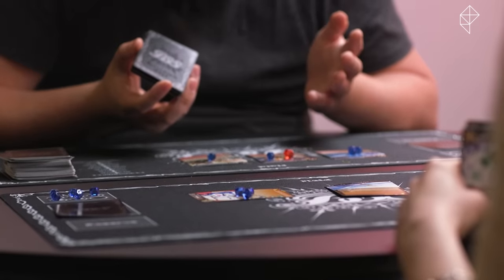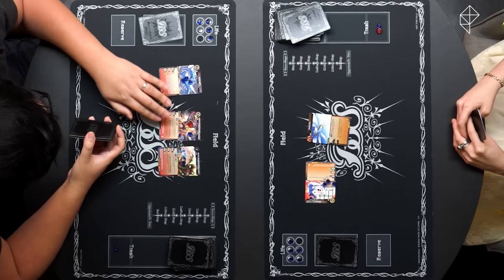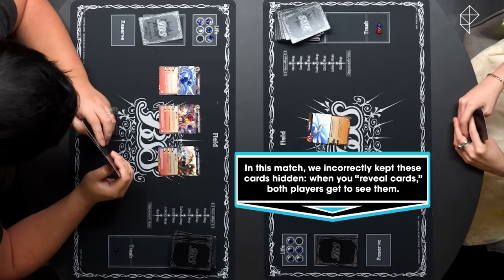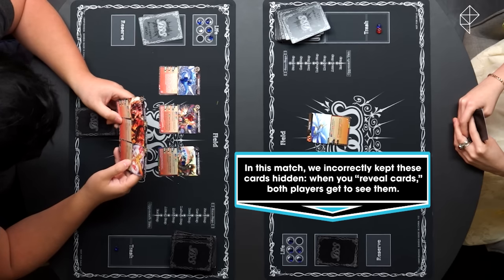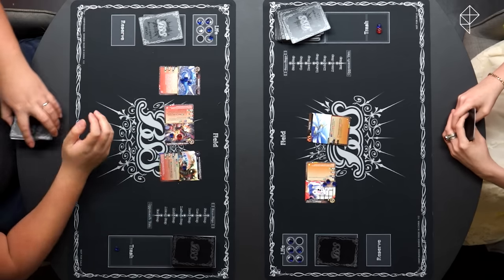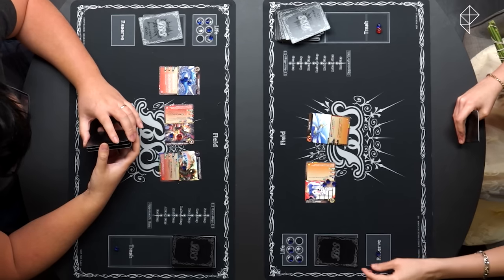You have no spirits that can defend currently. My Penton is exhausted. So I will attack with Galaxy Dragon Andrometeos. Now that he's level two, when this spirit attacks, I can reveal the top three cards of my deck, and then I can add one star dragon spirit card from the revealed cards to my hand, and place the others to the bottom of my deck in any order. It would be bonkers if there were a single star dragon spirit card in these three cards. So I'm going to put them on the bottom. But the attack is still going to go through — I'm going to attack with Galaxy Dragon.